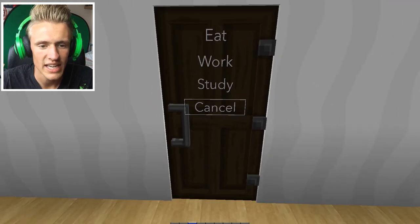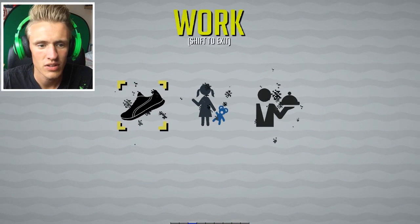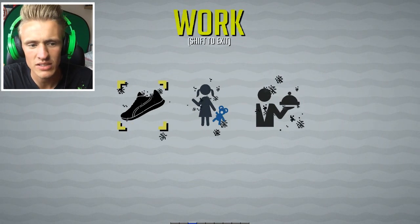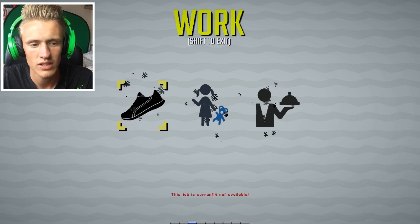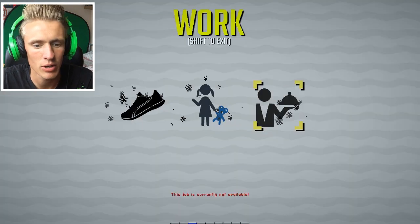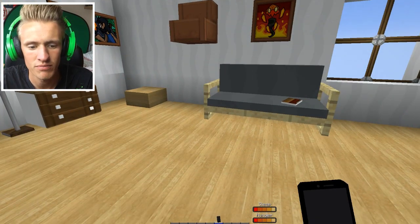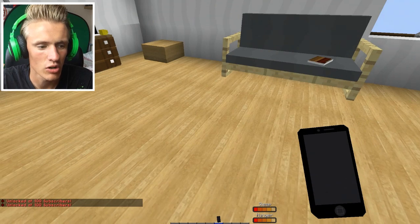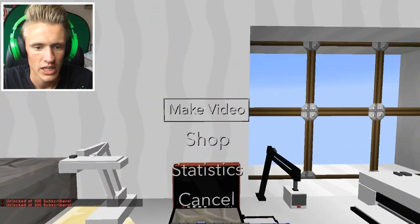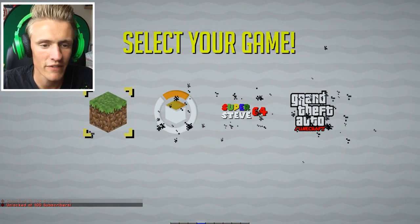If we go to work, we can run or look after things — but this job is not available at the moment. Let's go on our phone. It says 'unlock at 100 subscribers.' All right, why don't we make a video? Let's make a video!